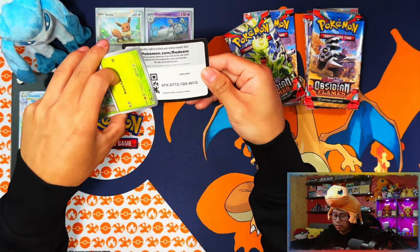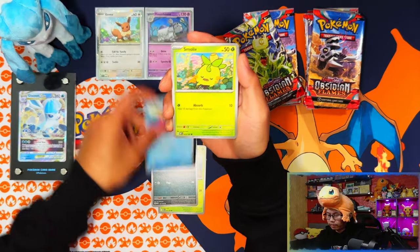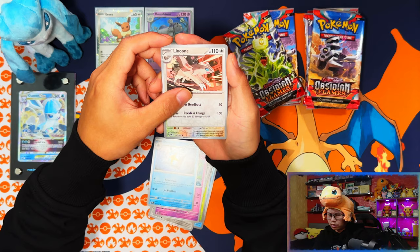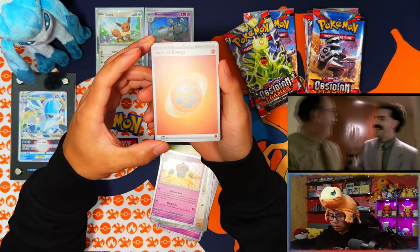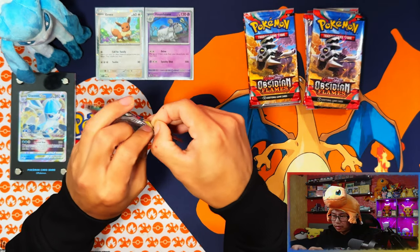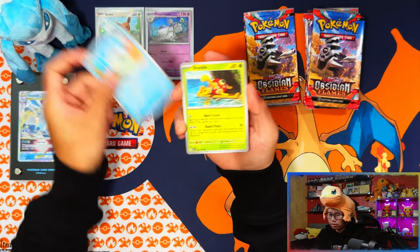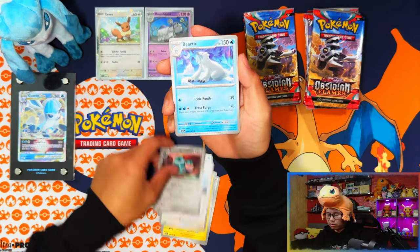Even though Obsidian Flames pull rates are great and it's a small set, my luck here has been great elsewhere — I've already pulled two of the SIR Charizards. I'm only missing the Charizard full art. Wow, the first blister pack had nothing. See what I'm saying? These triple pack blisters just aren't there for me. I only really open them for the promos.